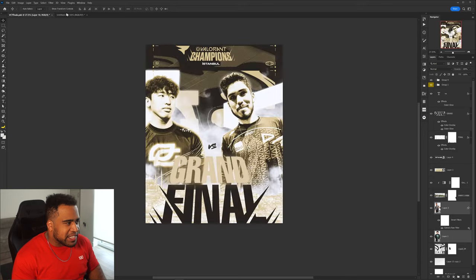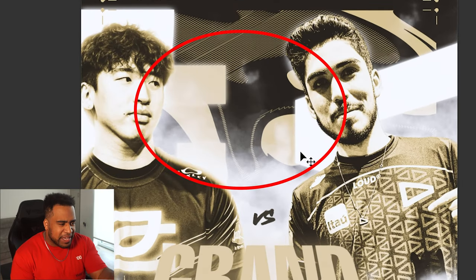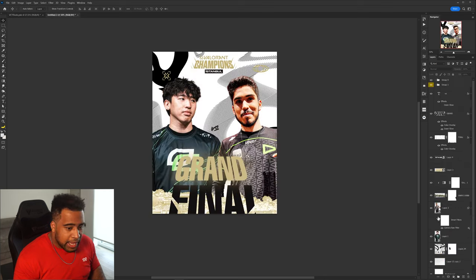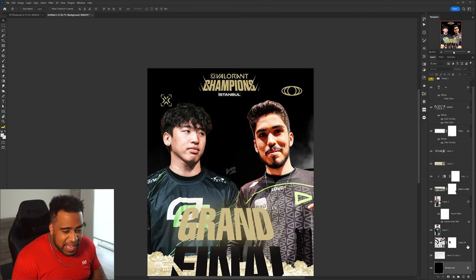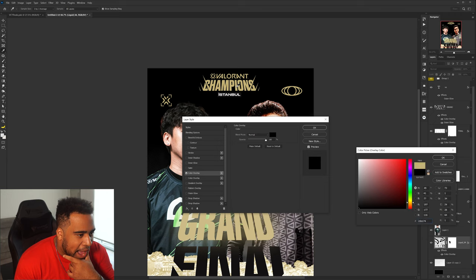If I just center things somewhat where you had them before, we already have a really solid look. The spacing in the middle is awkward — we can easily fix that by moving one player over to the right a little bit. Let's also make the background black and maintain that nice gold color you used, applying it to the pattern as well.